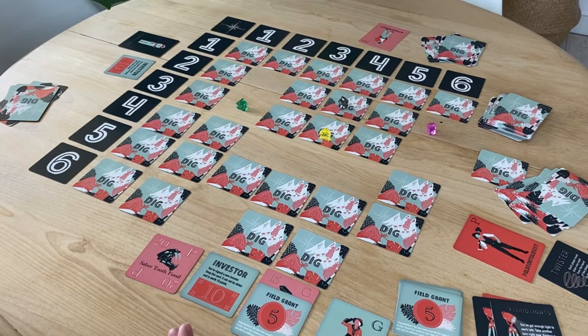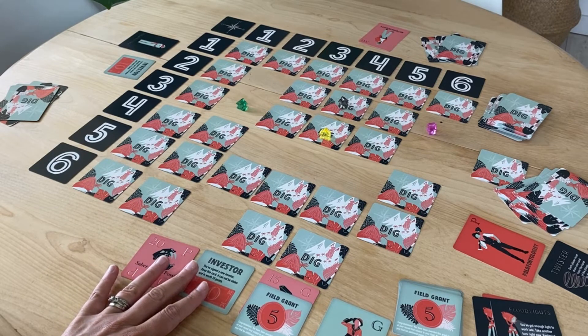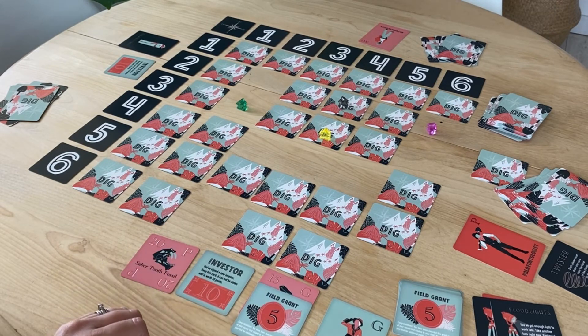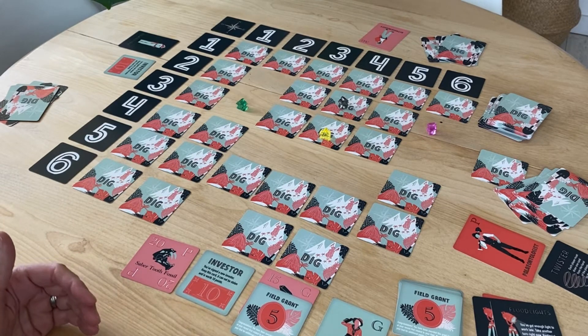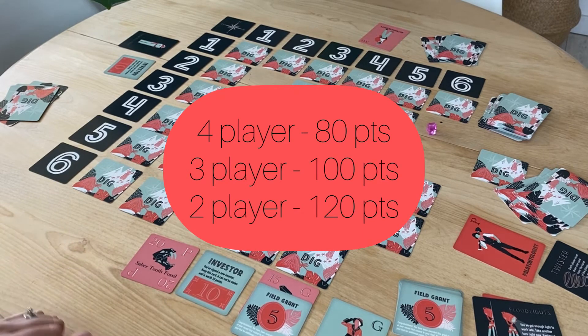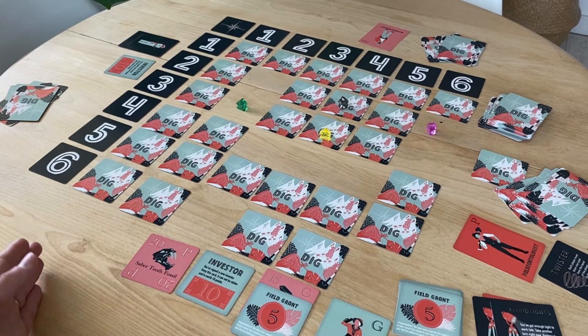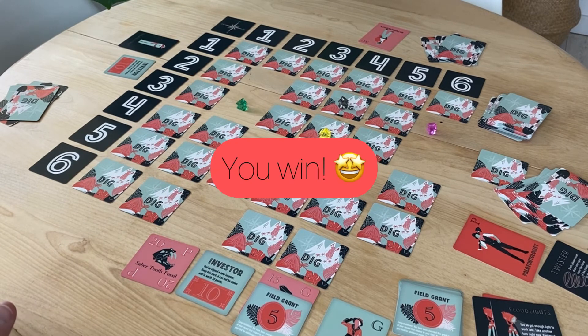Play progresses clockwise, making sure you do your one move and always replenish your action cards at the end of your turn. Players need to keep track of their points accumulating in front of them. The game ends when a player reaches a certain point threshold: in a four-player game, a player needs to reach 80 points first to win; in a three-player game, 100 points; and in a two-player game, 120 points. Once that threshold is achieved, the game is over and that person wins.